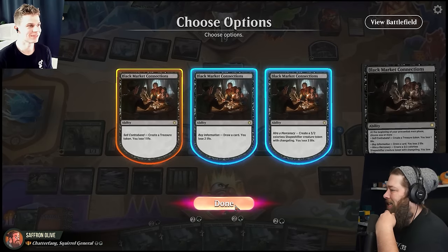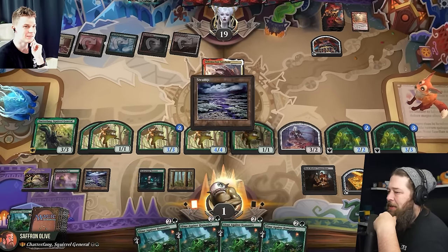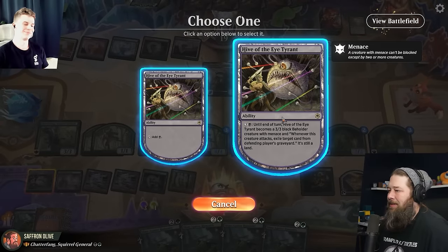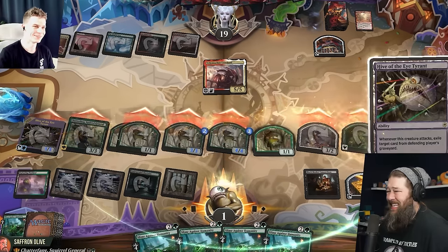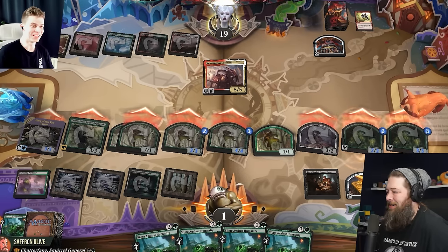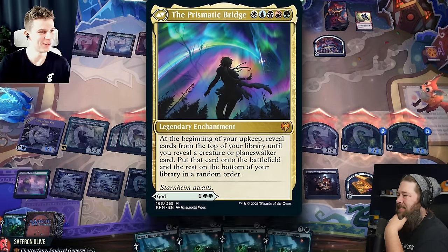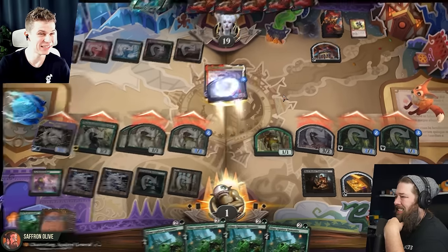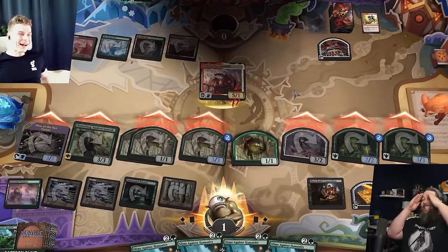Do I actually have to do math? I didn't think I'd have to do math this video. Okay — three, five, six, seven, eight, nine, ten, eleven... eighteen, nineteen. I think if I play this swamp and remember back on turn one I played a land called Hive of the Eye Tyrant — it can become a 3/3 menacing creature, and it can exile a Dragon's Approach from the graveyard. If I fire that up and attack with everything, I think you die. I'm going to block the 4/4. I'm pretty sure that's still a GG.